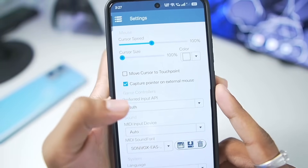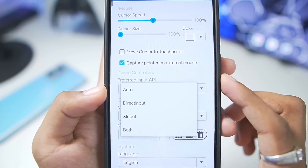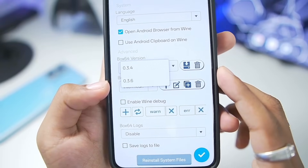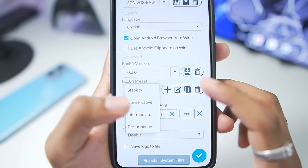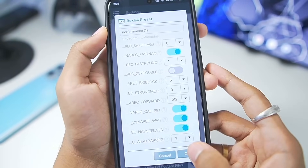Here in Winlater, we'll go to settings where we have the MIDI input/output device section — we can set it to auto. Then in the preferred input API section you can choose Direct Input or X Input as usual. Scrolling down, we have the Box64 preset. The latest Box64 0.3.6 has been added; in terms of preset we'll select Performance, duplicate it, tap on edit, set the save flags level to 0, and tap OK.